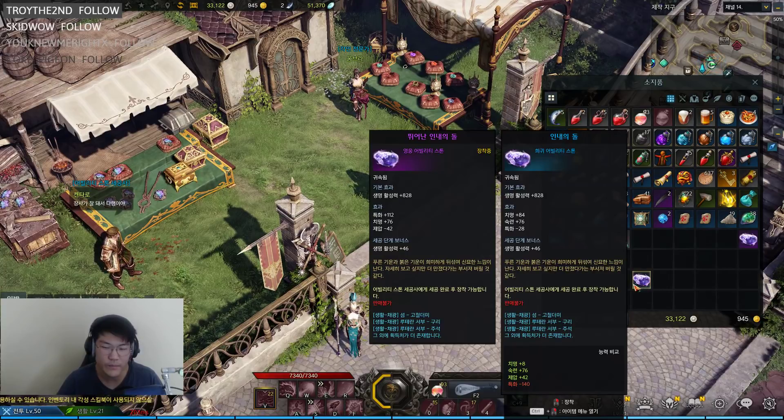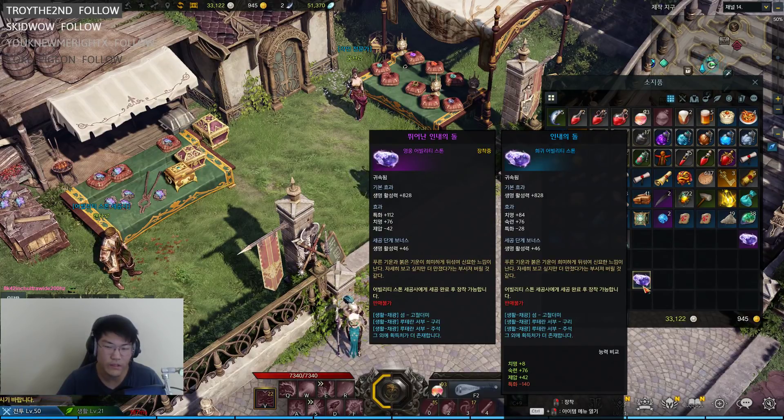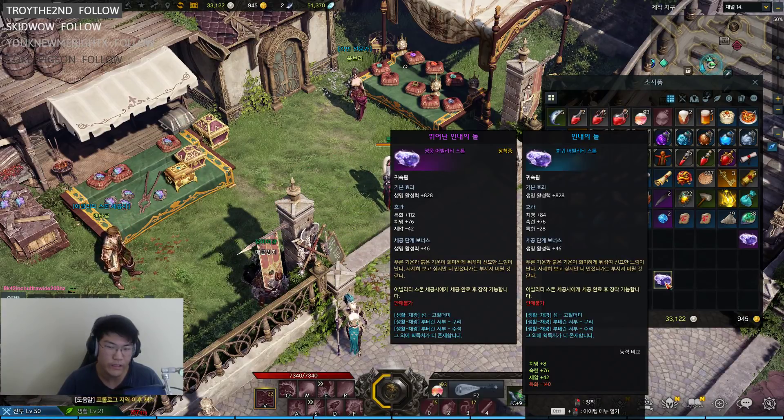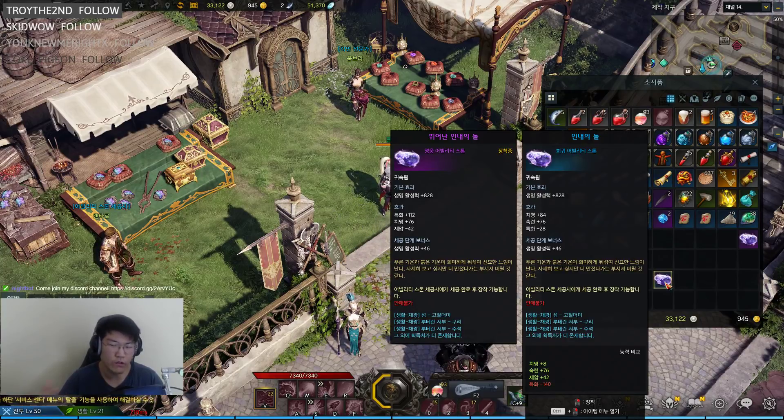Right now this ability stone has +84 to crit, +76 to proficiency, and -28 to specialization. It's not terrible but not fantastic either. It's going to take a long time before you get the perfect ability stone. I highly suggest you don't get too caught up on getting a perfect one just yet, because we're not at a point where you need to worry about re-rolling your ability stones every single day.